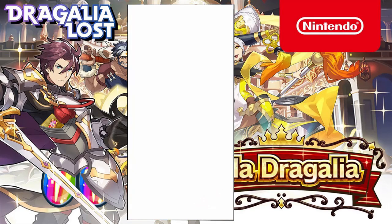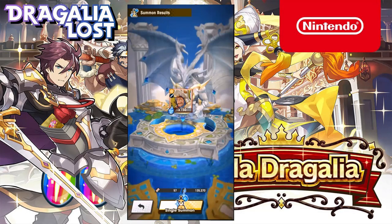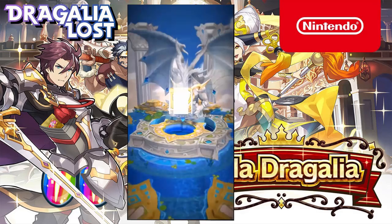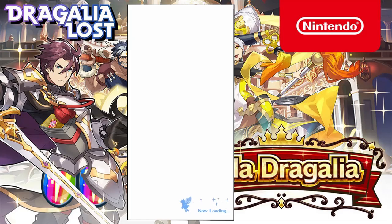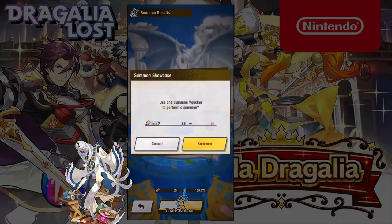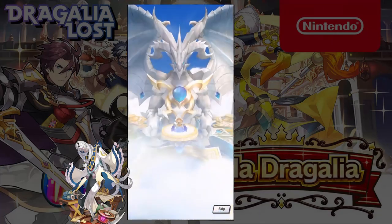I'll push through the single-fold tickets as quickly as we can, because they're not the most interesting part of the video. I've noticed I do linger a bit on the single summons. The four-star adventurer — I believe he is at seven percent rate up. It's kind of crazy, so we're probably going to be seeing a lot of Xiao Wu Jing in this summon video.